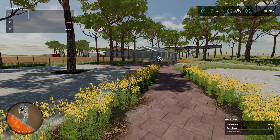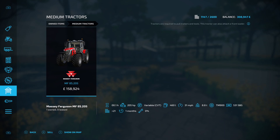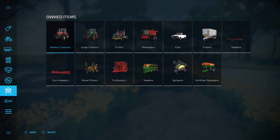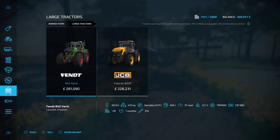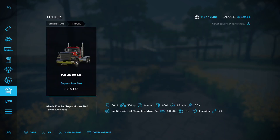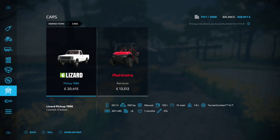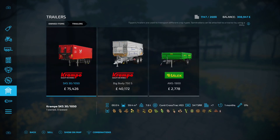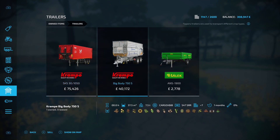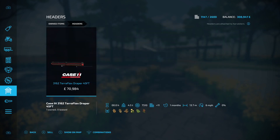From an equipment perspective: on medium tractors we've got the Massey Ferguson MF-8S 205, on large tractors we've got the Fendt 942 Vario and the JCB Fastrac 8330, on trucks we've got the Mack Superliner 6x4, on harvesters we've got the Case Axial Flow 9250, on cars we've got the Lizard Pickup 1986 and the Mahindra Retriever, on trailers we've got the Krampe SKS 30 1050 and the Krampe Big Body 750S, plus the Salic ANS 1900. On headers we've got the Case 3162 Teraflex Draper 45 foot.